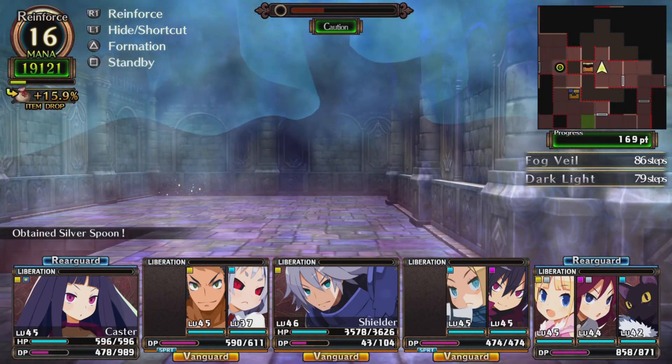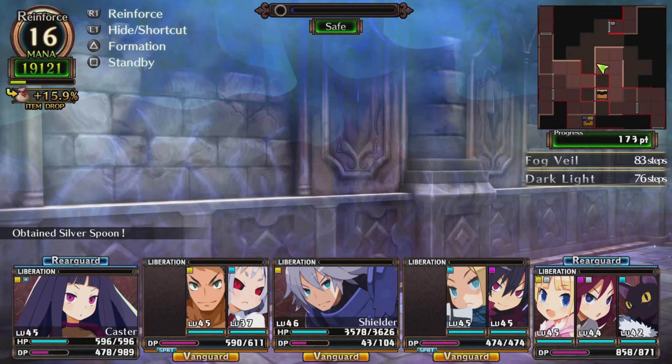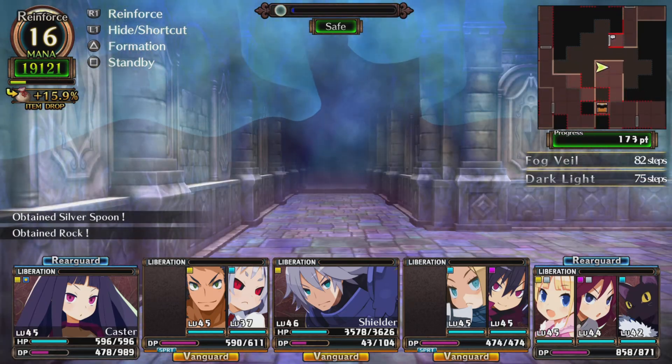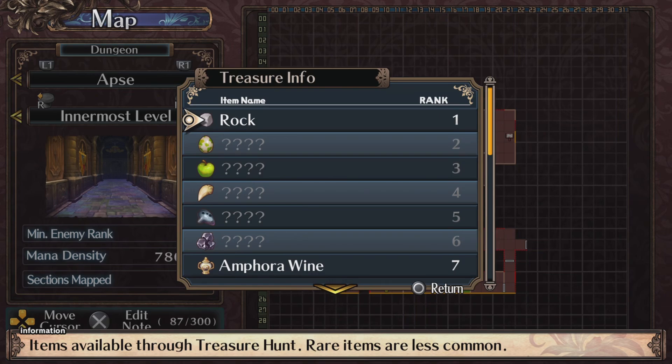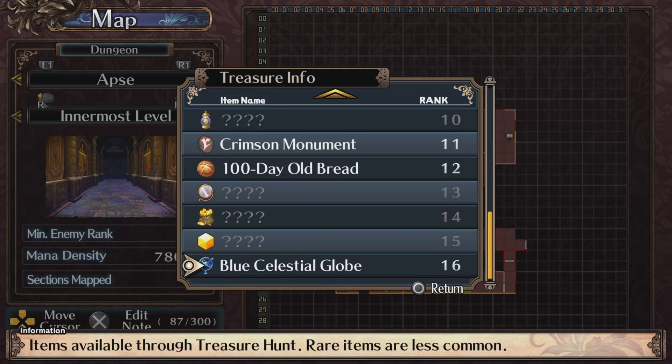Silver spoon. A rock. What are the treasures here? I got the best one — bag of coins, gold coins, and some kind of mirror.